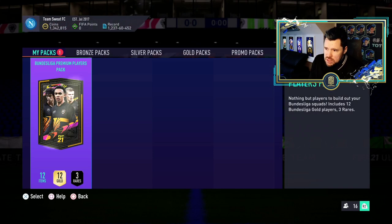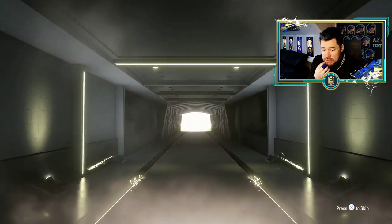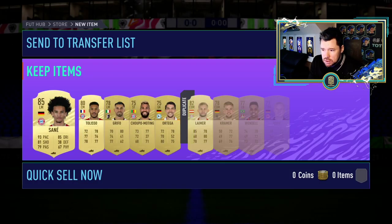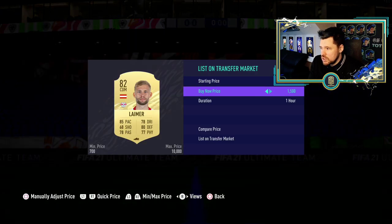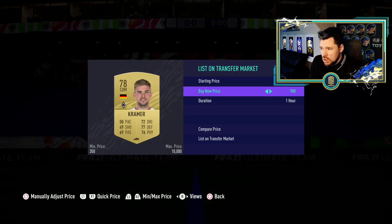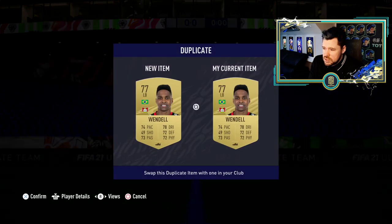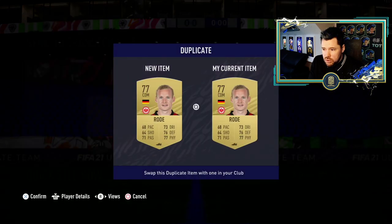And then the Bundesliga premium player packs which we're gonna have to bank on getting our Team of the Seasons out of. When we get a sounding out of that I'm going to switch all of these around because I'm pretty sure all of these are tradable, and then let's go and have a look on Futbin at the price points of the icons and more importantly what chem style we'd put on Waman.